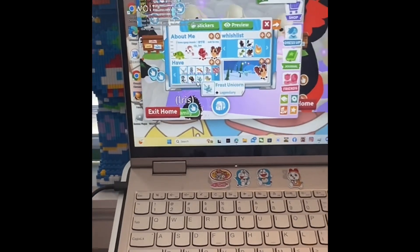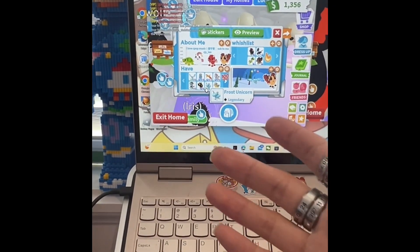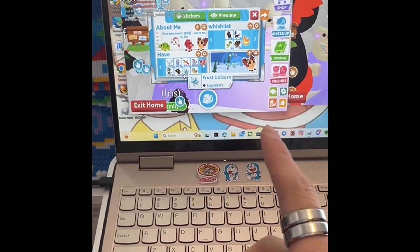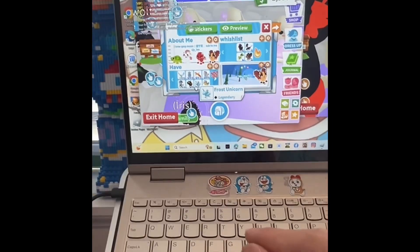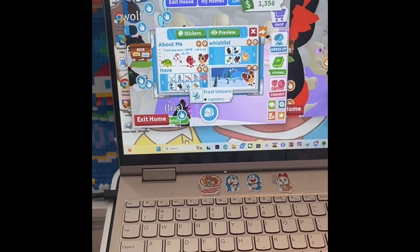The difference between a trading stand and this one: this one is to show what you have or what you want to trade. But the trading stand — you can only put out one pet at a time. If they click into trade in a trading stand, it automatically puts up the pet for you. You don't have to search it up.